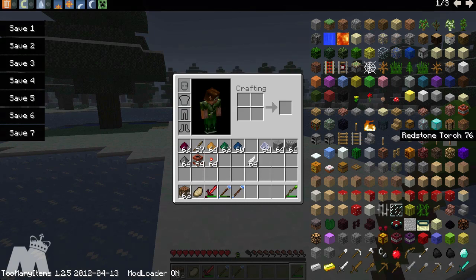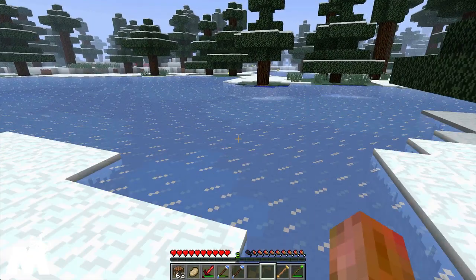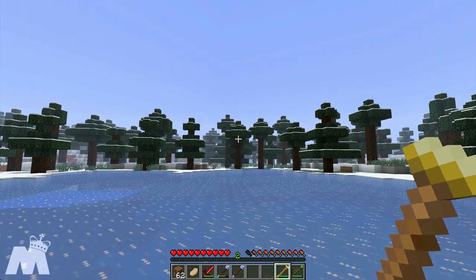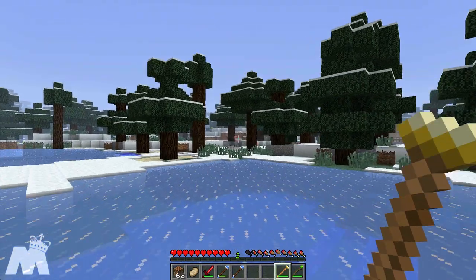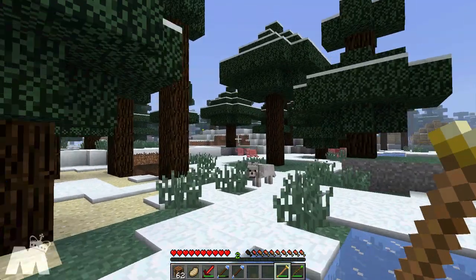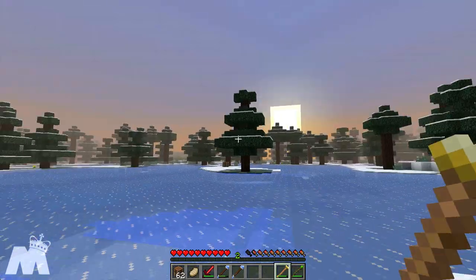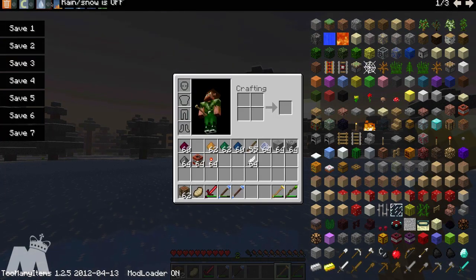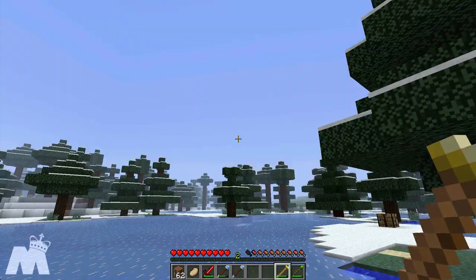Now we've got to do the lightning tool, I guess if you want to call it. Again, into the crystal — all these powders are from the totem poles. This is probably one of my favorites. It shoots another ball of magic, but instead of just hurting them... I'm just going to set it to sunrise real quick. Yeah, it lightnings things, so it's pretty cool.